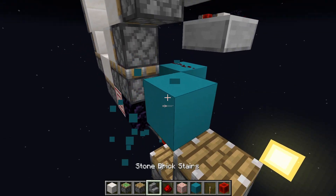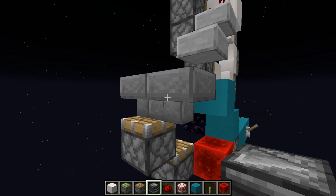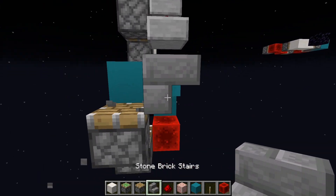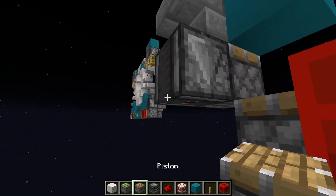Then place a block right there, then a stair, and another stair. So when this piston moves up, it updates this stair — as you can see, it changes state. And I can detect that with an observer, and I use that to power this piston.